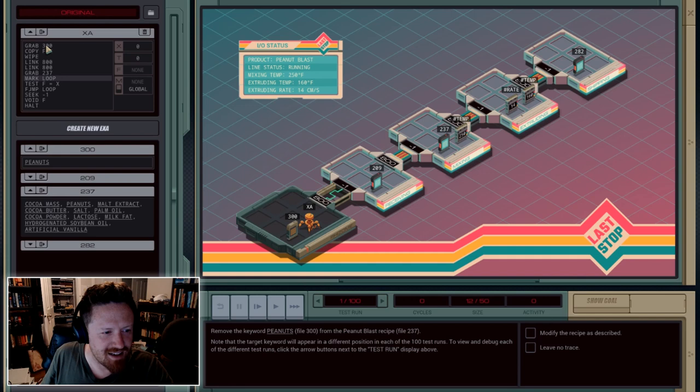You can see the solution I've already got here. It starts with grab 300 — so he grabs file 300 here, which only contains the word peanuts. He copies the contents of that file into his memory, then he wipes the file, then he does link 800 twice. Link 800 means he jumps across the little gap here labeled 800. So he jumps twice; now he's sitting here with file 237. He grabs file 237 and we start a loop. He tests to see if the first item in the file matches what he's got in his memory, and if it does not match, then he tests the next one, and the next one, until it finds one that matches. When he finds one that matches, he backs up a step to where he found it, voids it — removes that entry from the file — and stops.